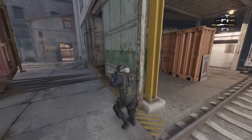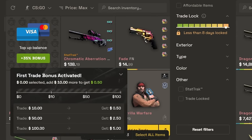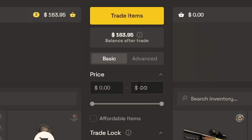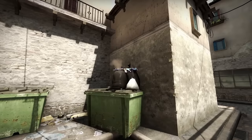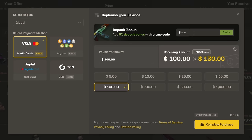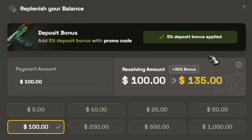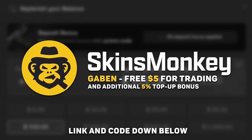But while you have time, check out Skins Monkey — use code Gaben and get up to a $5 bonus. Select a few of your current skins, pick a new one in the same price range, and exchange your old CSGO items for something new and shiny from Counter-Strike 2. Use code Gaben and buy skins much cheaper with a 30 plus 5% top-up bonus. Skins Monkey links and my code are down below.